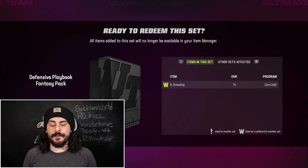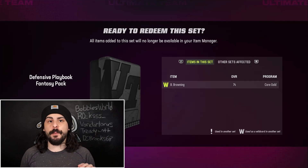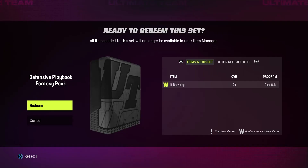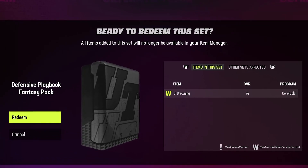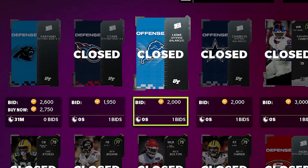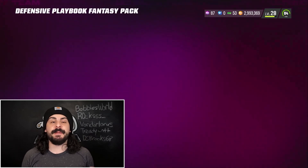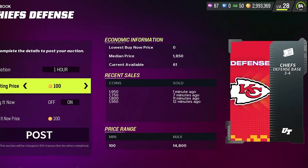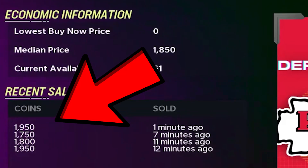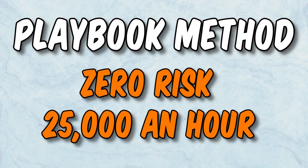In between doing solos, if you have no coins, go ahead and buy one 74 or 75 overall player for about 600 to 800 coins and build the playbook set — it's called the defensive playbook set. Redeem it and you can pick any playbook in the game that sells for about 2,000 coins. I picked the Kansas City Chiefs because it sells fast. It recently sold for 1,900 coins, so list it for 2,000 and you'll make about 1,000 coins at a time. The playbook method is zero risk, but it's very slow and won't make you a ton of coins fast.